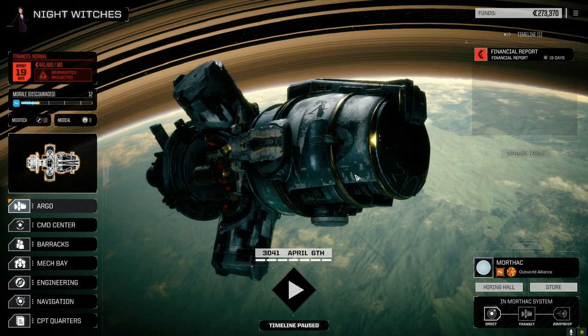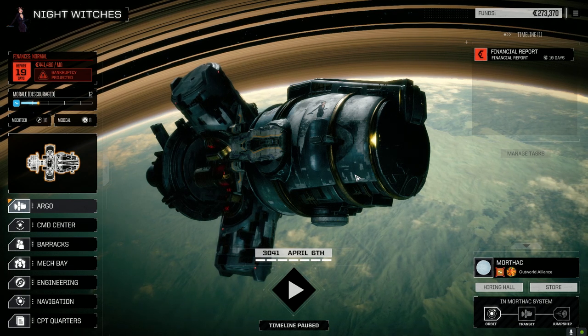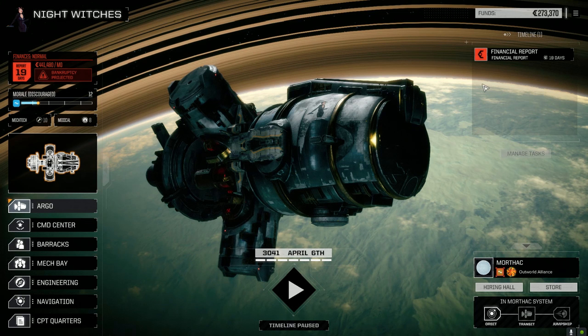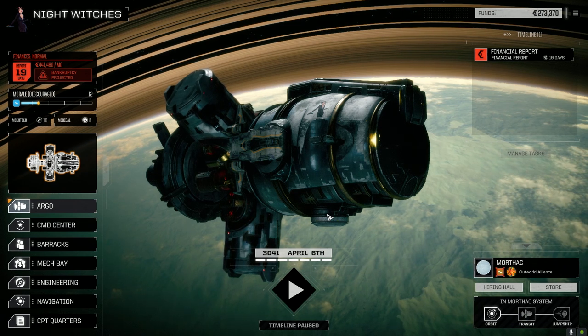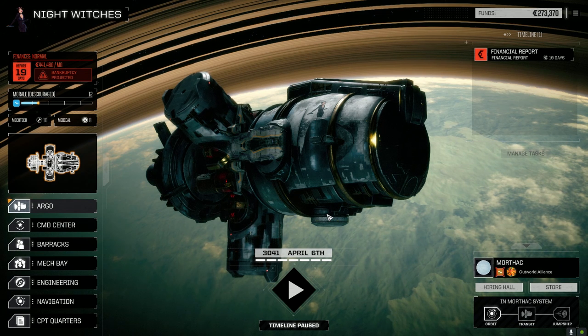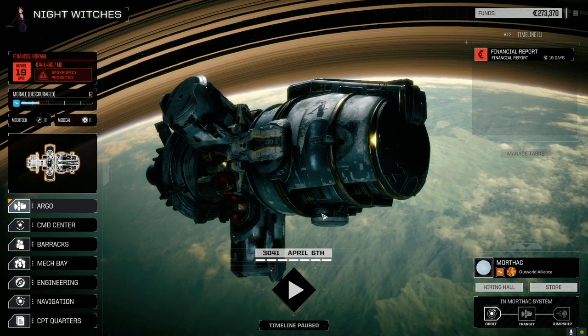Hey everybody, welcome to another episode of Nightwitches. This weekend I want to try and get as many C-Bills as I can and do a major overhaul of our mechs. They're pretty well laid out right now, but I definitely want to get an XL engine in — the Clan XL engine — probably in the old Hunchback, because it's going to give us like 8 tons. But we need like a million C-Bills for that.